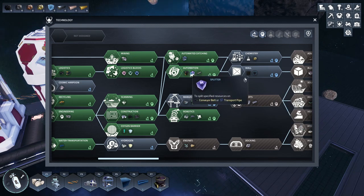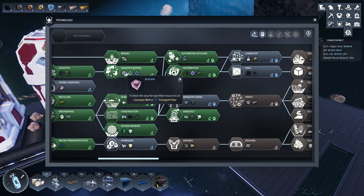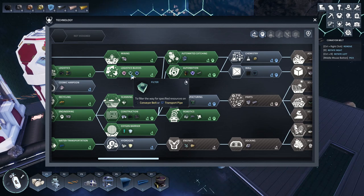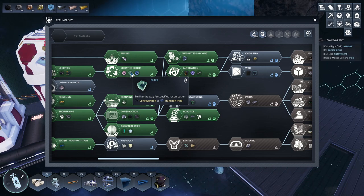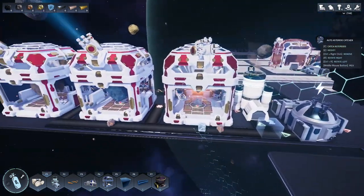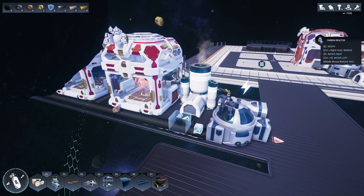I actually enjoy the logic blocks. It's kind of a shame that you have to unlock the splitter in a second research tier. In the logic blocks you get a blocker - which prevents items - and a filter, which I haven't really figured out what that does; I don't know if it allows certain things to go through. Then there's the splitter, and that's pretty much it for the logic blocks.